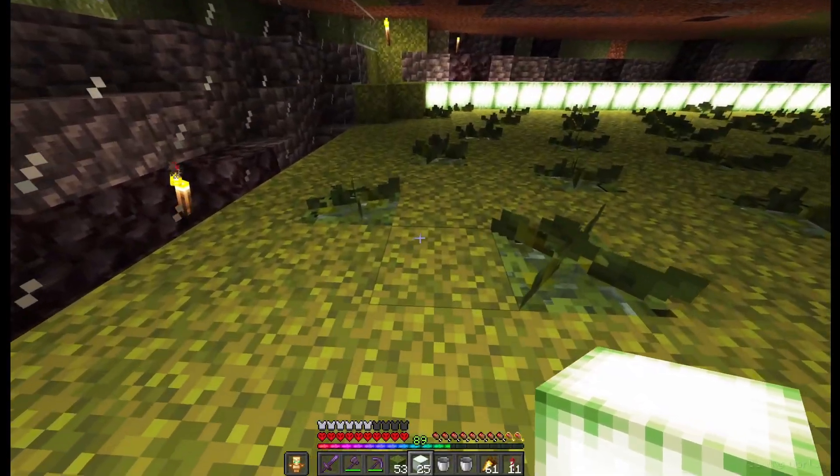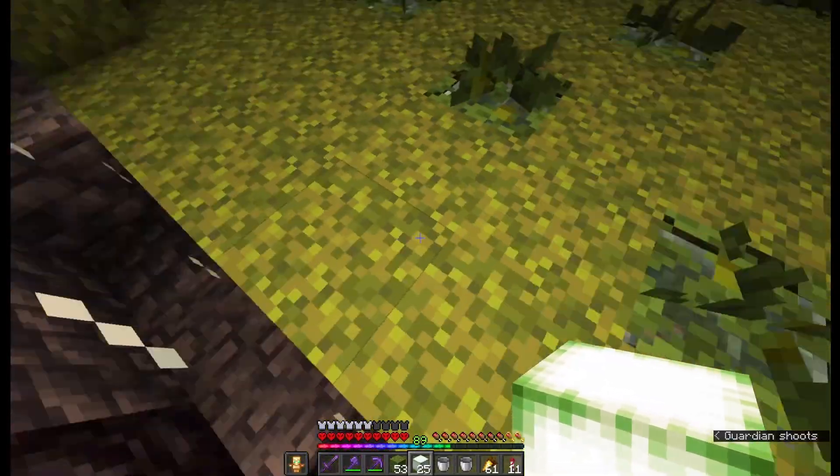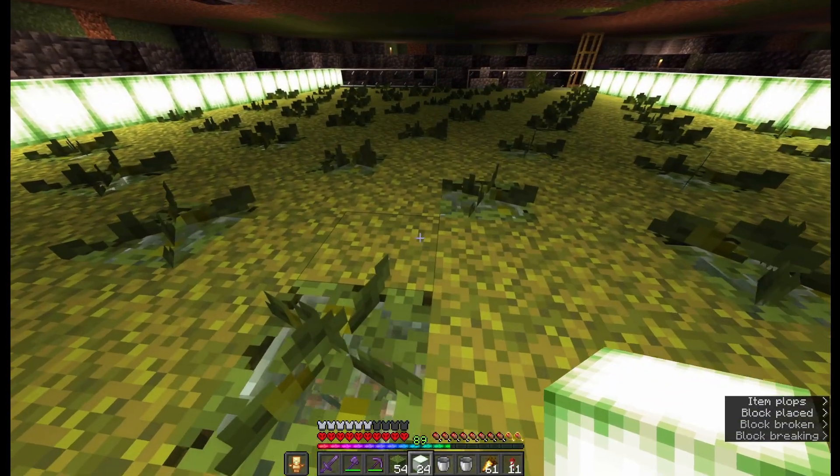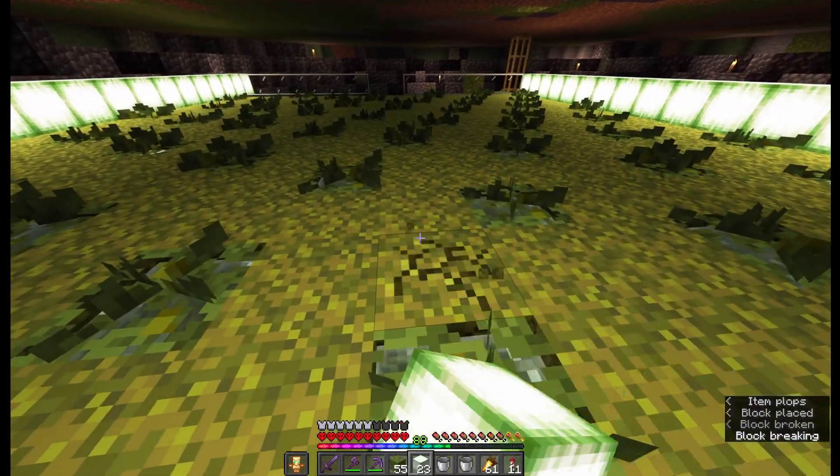Two middle rows will not have sugar cane growing on them because it will be in the path of the flying machine. So I think I will put extra light because it's kind of dark here — after all, it's underground. I don't want any mobs to spawn.